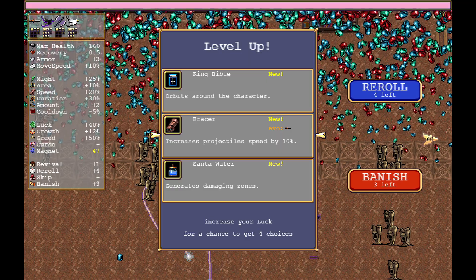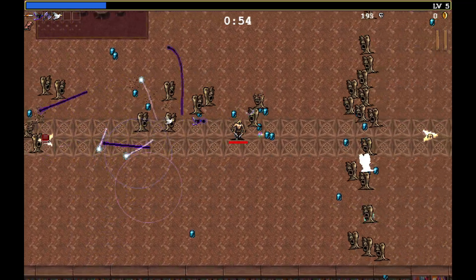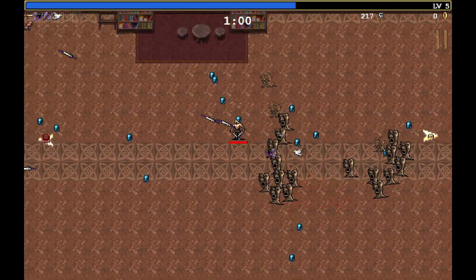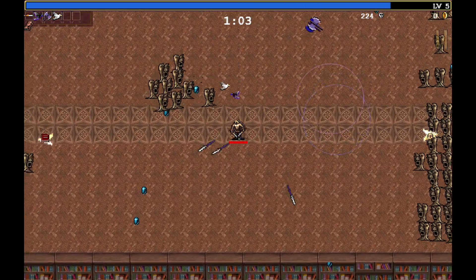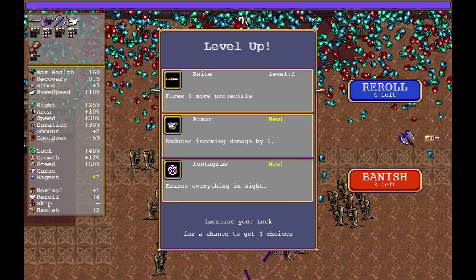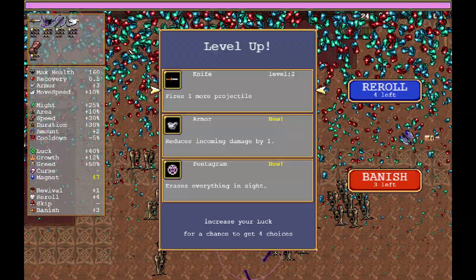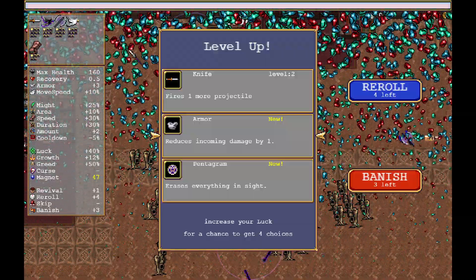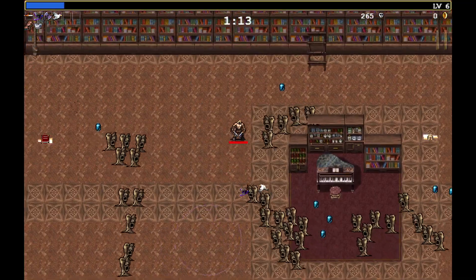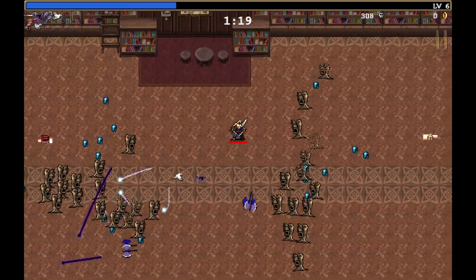Okay, Bracer right there — let's get that just so we can evolve the knife later on. Just keep moving around here, juking them out. If we get hit it's not that big of a problem. Let's go with Rune Tracer later on — let's go with Armor just so we can get Rune Tracer, committing to it right now so we don't change our mind.